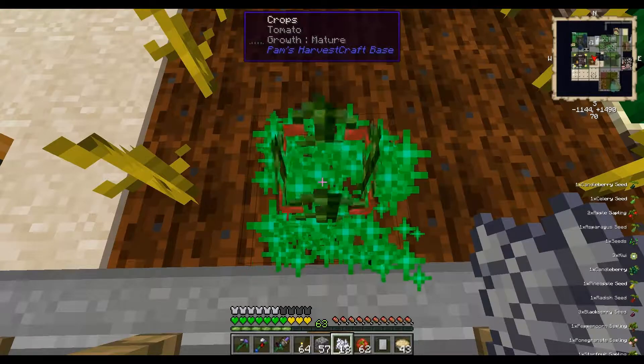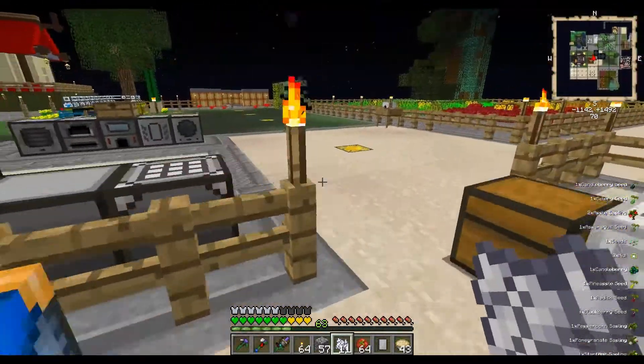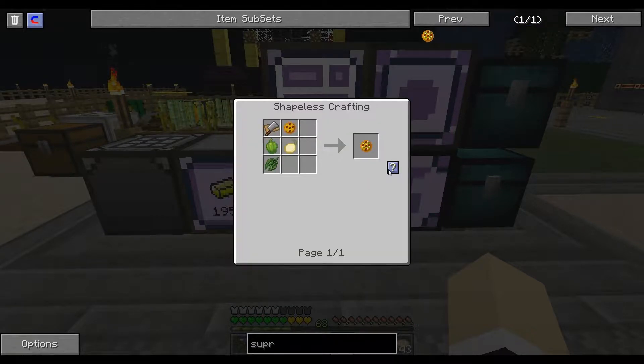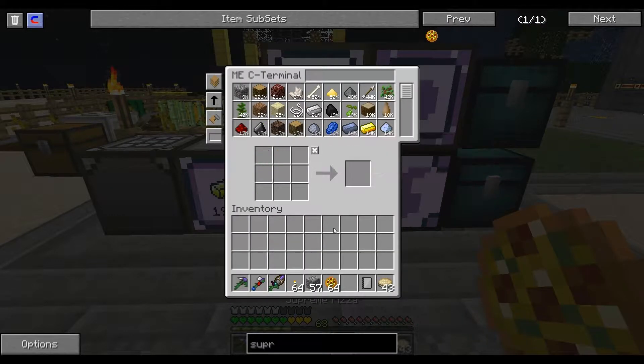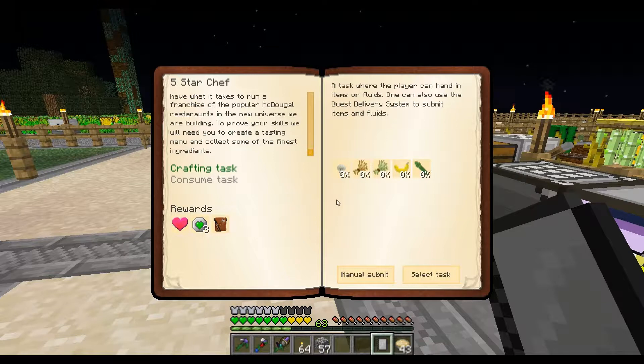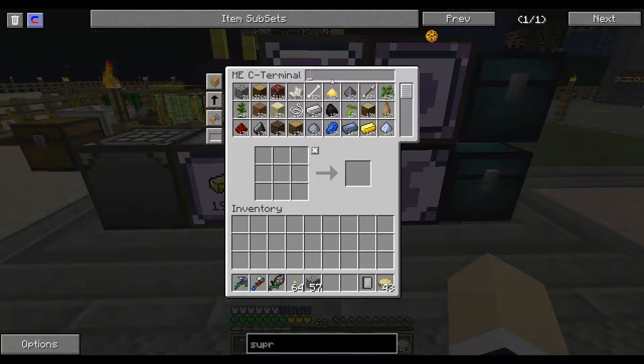We almost have a stack. I decided to go ahead and keep all of the seeds and all the saplings — why not! Let's take a look at this. There's a consume task and we need 64 white mushrooms, 64 rye, 64 barley, 64 bananas, and 64 asparagus. Good thing I kept all those seeds and didn't throw them away.